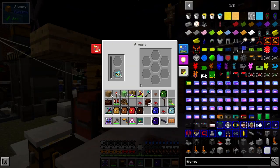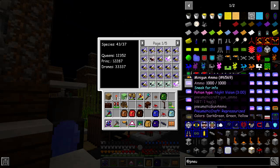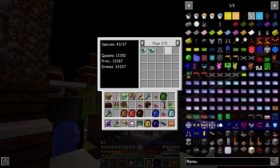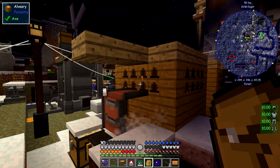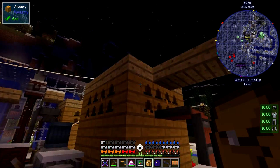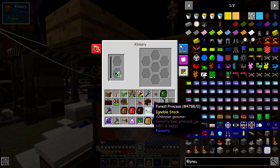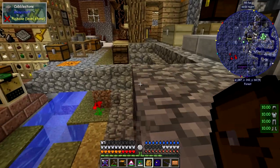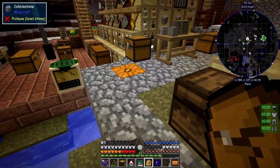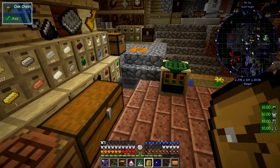I heard it go click as I went past — I've picked up the forest bee princess. I'll just have to go and put that back in the apiary backpack. I also picked up some drones that were lying around, so we'll put the princess back in here and let that carry on. Now we can go over here and turn on our jetpack again — as you can see we've got 10 bar everywhere.